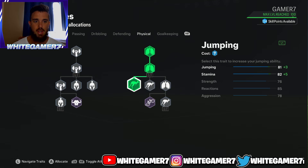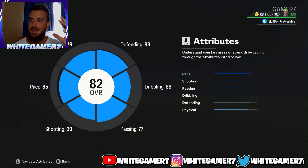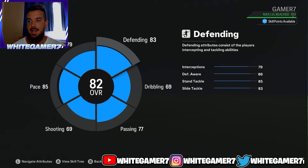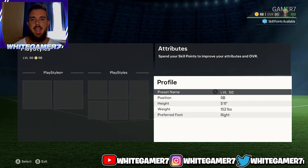Last but not least for physical, we're going to get some jumping — you'll have 84 jumping, which is alright for now. You also have the Aerial play style so you should be winning a good amount of headers. Then 87 stamina, which is more than enough for a level 25 fullback who pushes up and down. When we back out you're going to be an 82-rated fullback. The rating doesn't matter — it's the individual stats: 85 pace, 77 passing, 83 defending, and 79 physical. This build was for level 25.